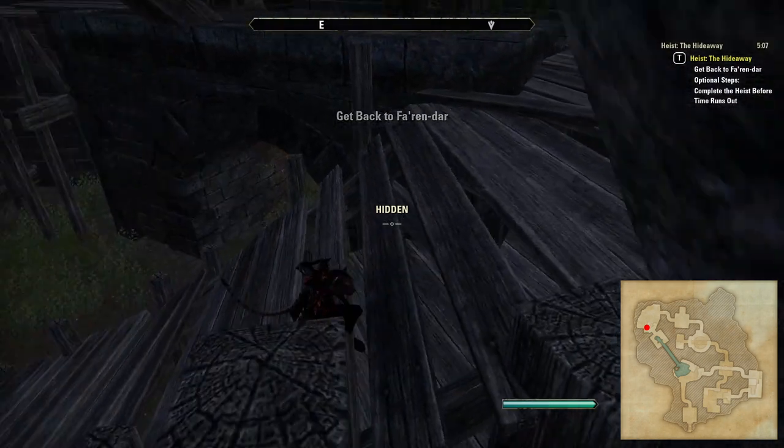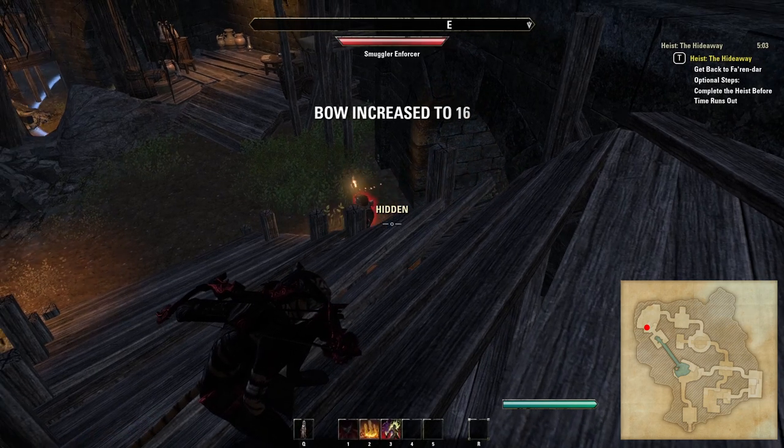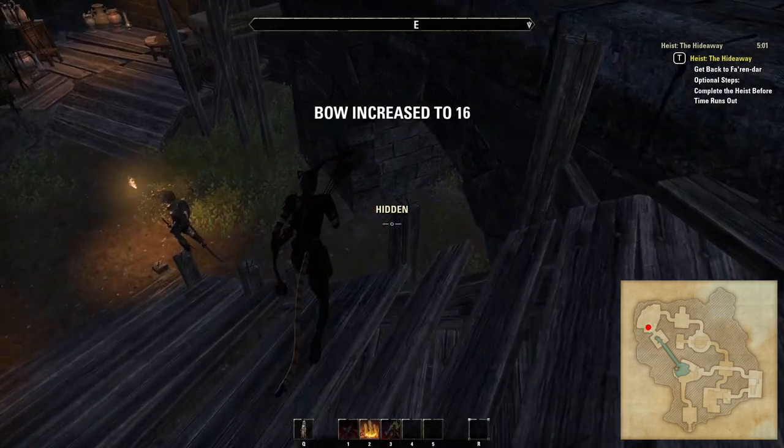Next, head up the ramp in front of the exit to this room on the southeast side and wait for the NPC in this area to move into your room. You can then drop down off the ramp behind him and move into the short corridor.